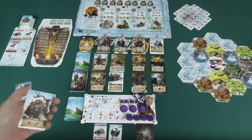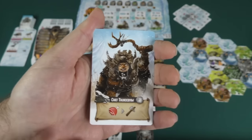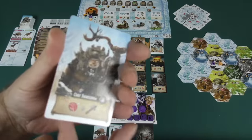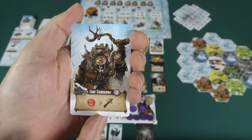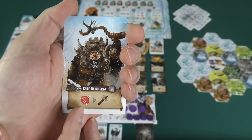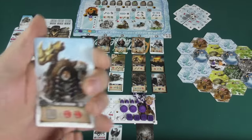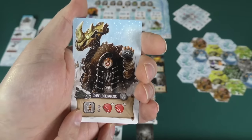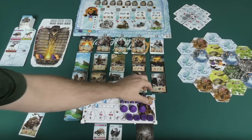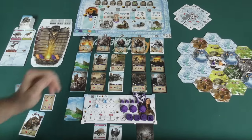Everyone gets a chief card at the beginning of the game — they're double-sided and you choose which side you want. This particular chief lets you trade a food for a tool whenever you place him. Some chiefs, like Chief Looking Hand, only trigger their ability if you go to one of the specific four areas. You can place any of your workers, do the associated actions, and if you're first, get that bonus.